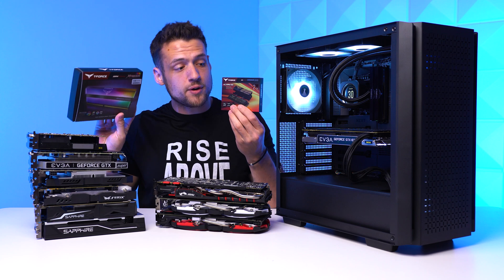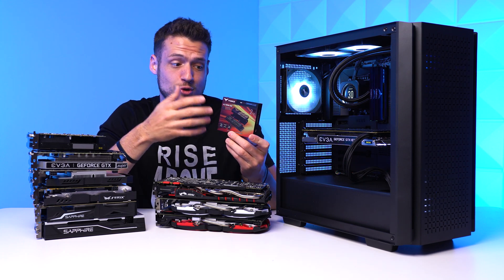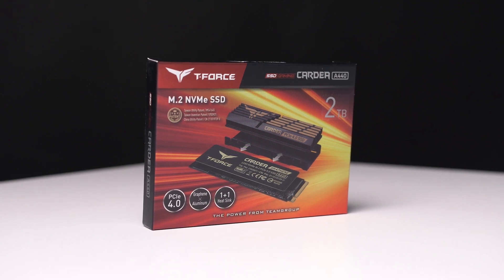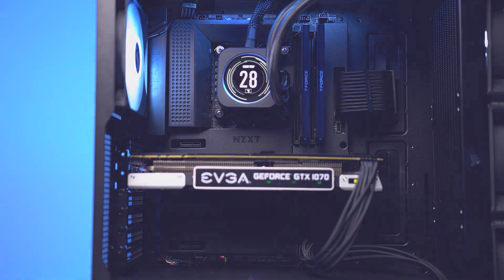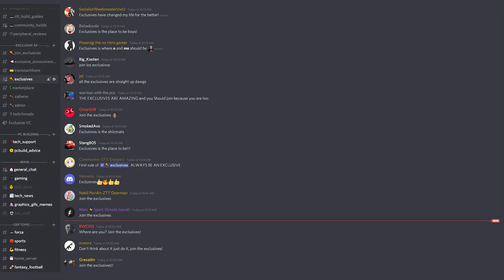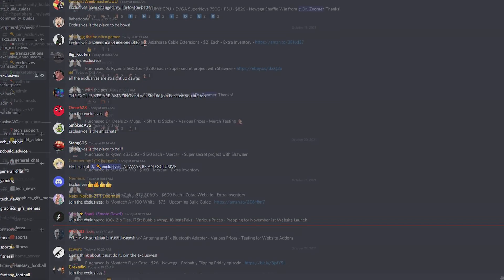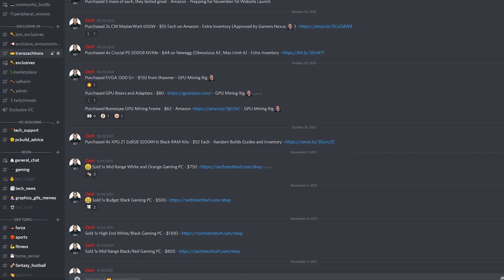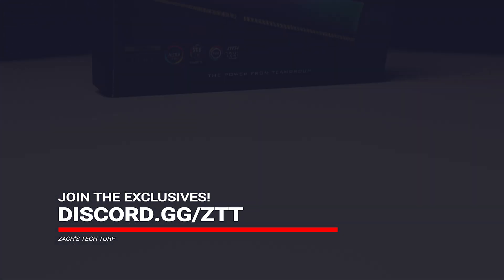Moving on, we have some Team Group products. First, they sent over this 2TB A440 SSD — a monster in terms of performance, and it allows us to install all of our benchmarking games. The Cardea A440 comes with read and write speeds of 7,000 over 6,900 for this 2TB model, and I really like how you can choose to either install the beefy heatsink or simply use the sticker. I stream every single one of my PC builds over on Twitch at zackstechterf, and if you become a Twitch subscriber you get access to the exclusive AF community and channels like the Transactional channel, where I post every single thing I buy and sell for my YouTube business.